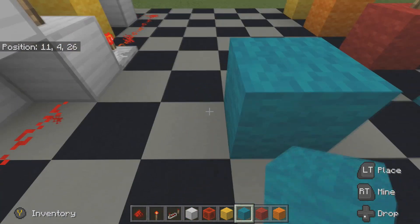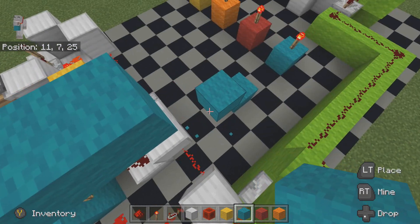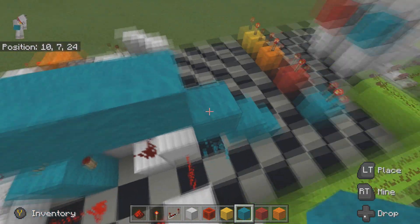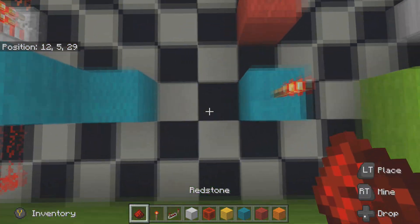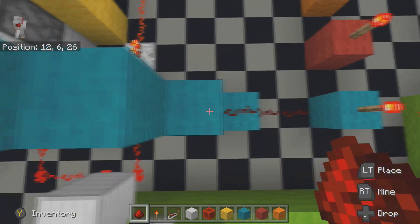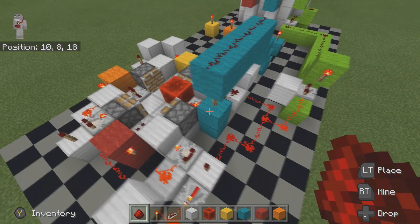You're going to want to come two away from here, like so, put a block on top of it, and put dust all along here. That'll work for number one.